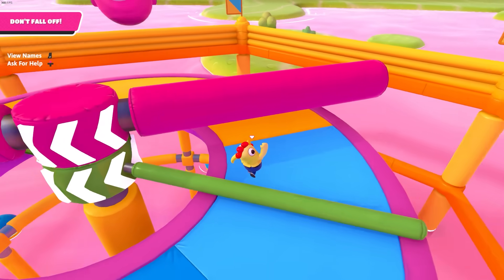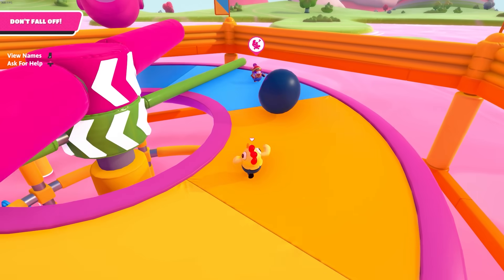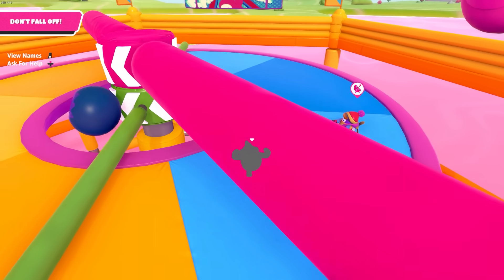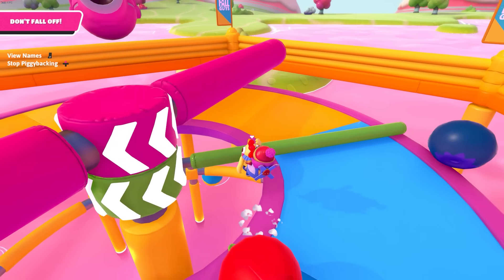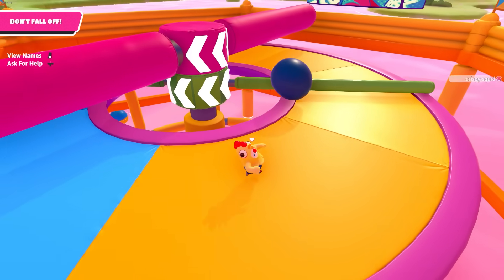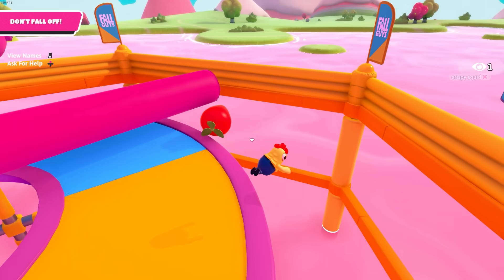Next up we got Jump Club. Just like Hoverboard Heroes, this map has literally been out forever. But since the new Fall Forever update, there is one new cool thing you can do: if someone is requesting a piggyback, you can pick them up and drop them in the center as a grief. It's really toxic, but I find it really funny a lot of the time.